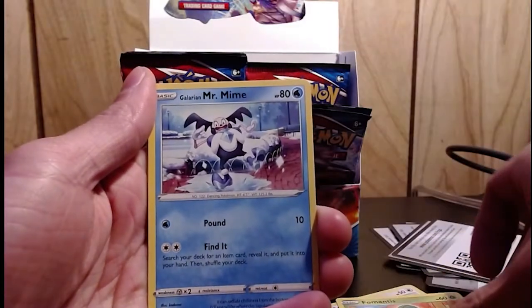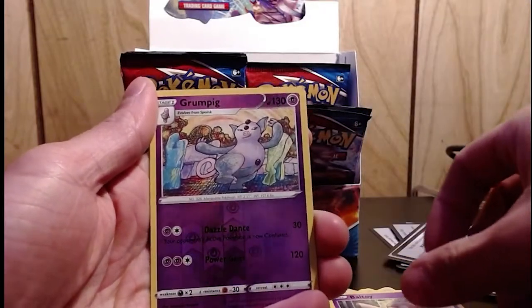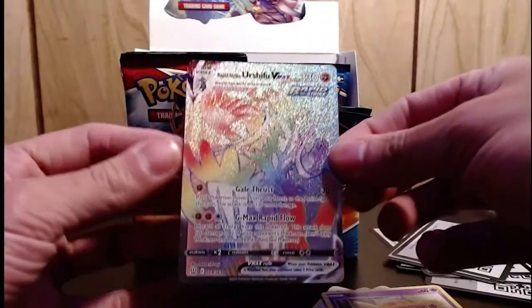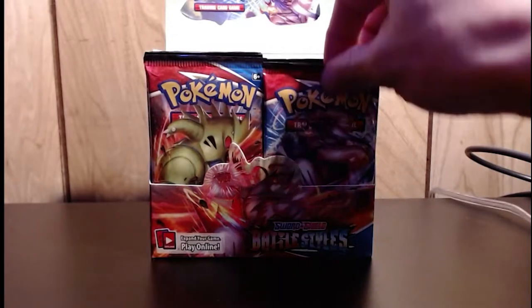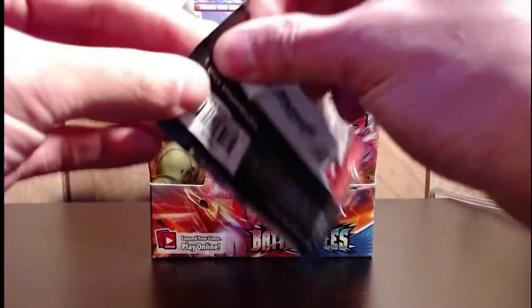Bureau, Mantis, Mr. Mime, Wall Toy, a little grumpy pig — Battle Styles brand new set, pre-ordered it and everything. Let's get this started! All right, I'm opening up my first pack right now.